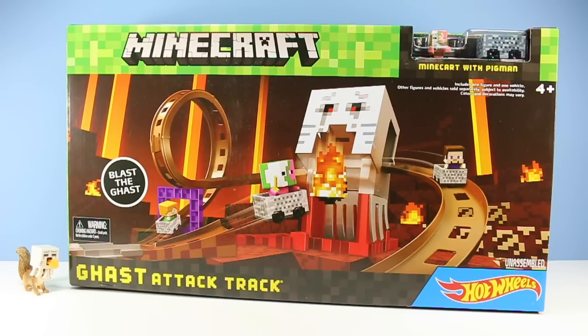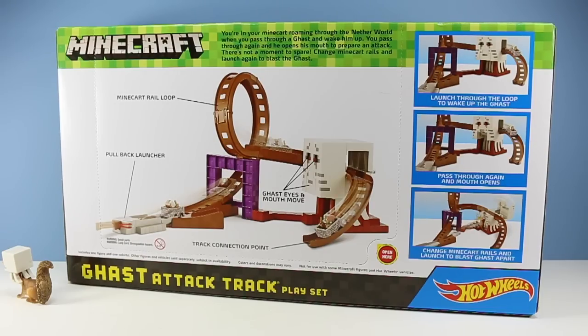On the table we have a mashup of Minecraft and Hot Wheels. Looks like the Minecraft minifigures will finally get to ride in style on the always smooth rolling Hot Wheels. This is the Ghast Attack track. On the back of the box we have an image of the track layout, what it can accomplish, we have the all-important pullback launcher, the traditional Hot Wheels loop for the mine cart rail, and a large Ghast with eyes and a mouth that move.